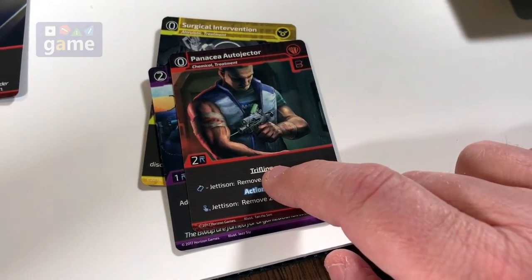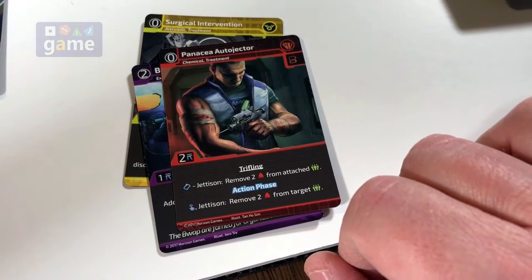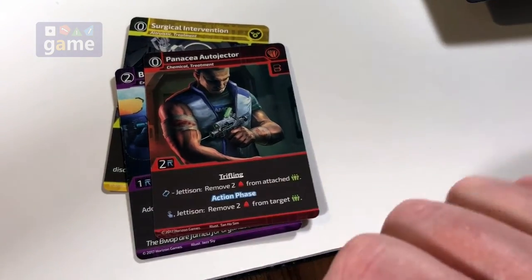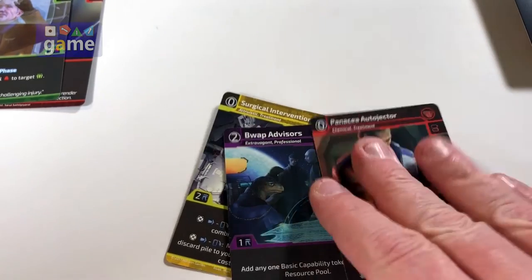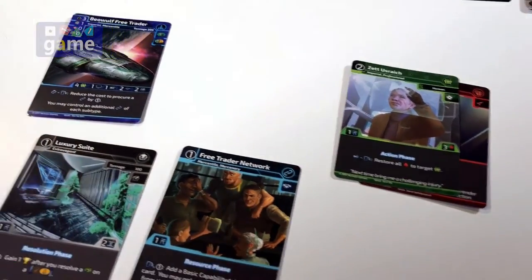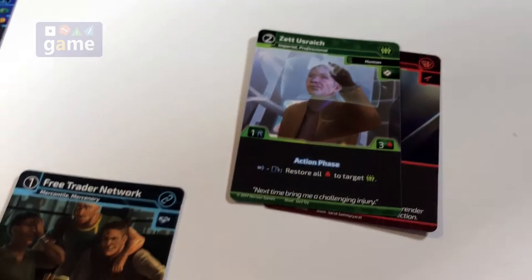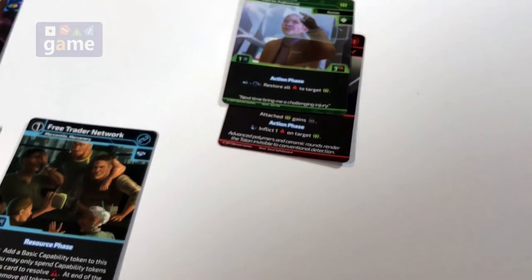The trifling keyword means the item doesn't count towards your limit, so he can just have that as a freebie. But it's not really going to do him any good. I'm going to hold it because I might need it for the money. So forget what I said — that's why we're taking this out together. So that's the procurement phase. Now we have the action phase where we can perform different actions. We have no actions we want to use, so we're going to skip the action phase.